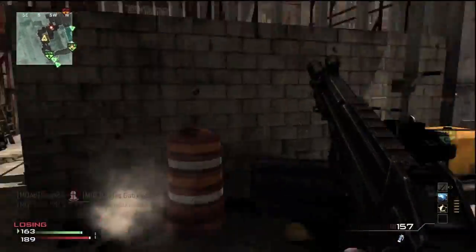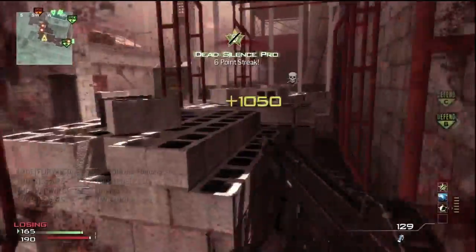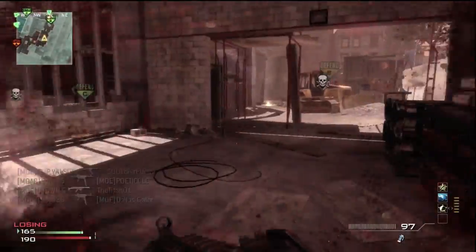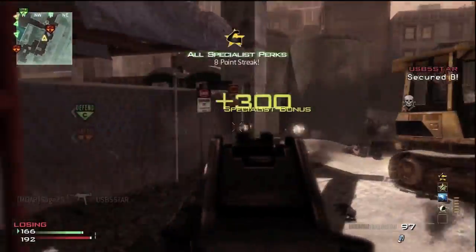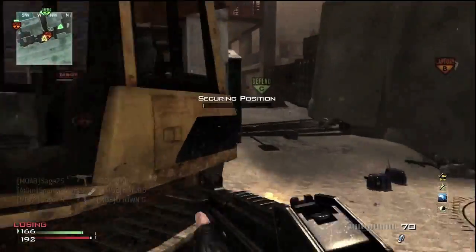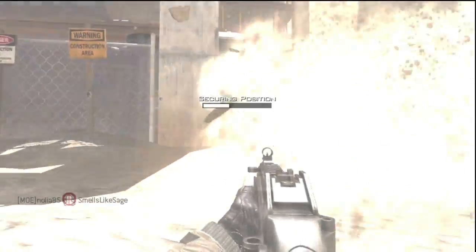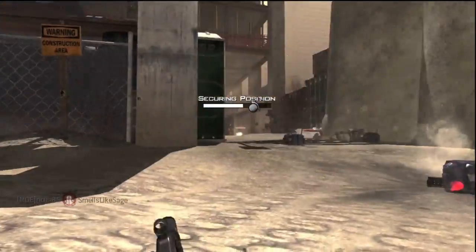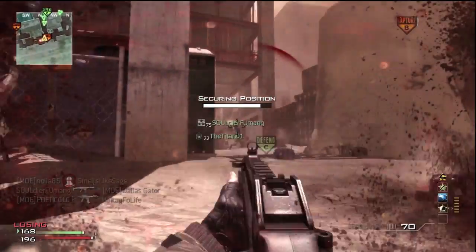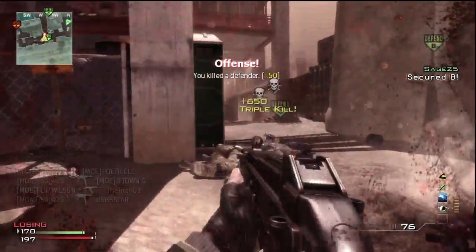I just got a quick clip of me using the UMP, because I want to ask you guys what your favorite setup is with an SMG. I've gone back and forth between favoring the P90, the MP7, and now I really like the UMP with Rapid Fire. This game I got the Attachments Proficiency with Rapid Fire and Silencer, and I think I got Sleight of Hand, Assassin, and Steady Aim on, so I recommend you guys try this setup.